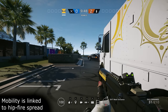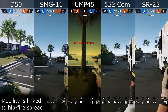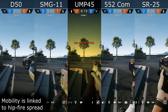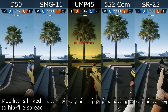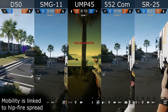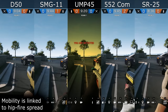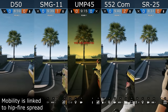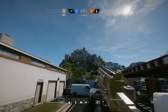Next up is the theory that mobility somehow affects your hipfire spread. I took a random selection of weapons and checked what happens to the spread indicator once we start moving. If the theory is correct, all weapons should have the same spread — and they clearly don't. Or maybe they should grow at the same speed or proportion — and they don't do that either. It seems that the larger the indicator is to start out with, the larger it ends up. So I do not believe that this is what mobility means.